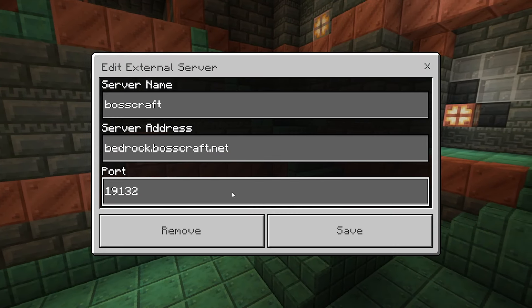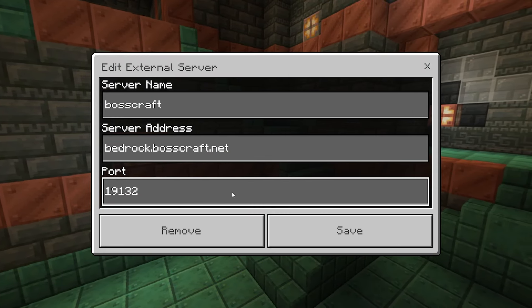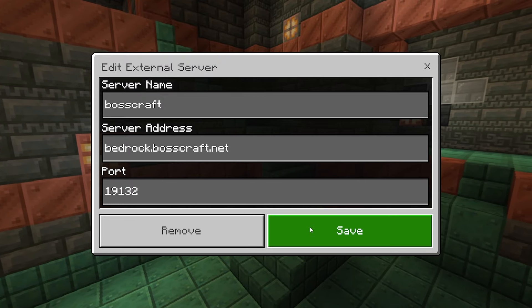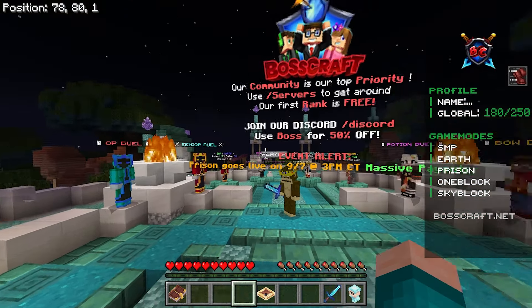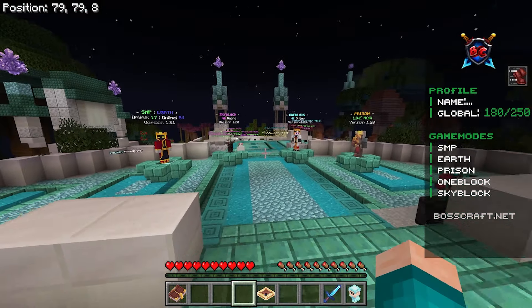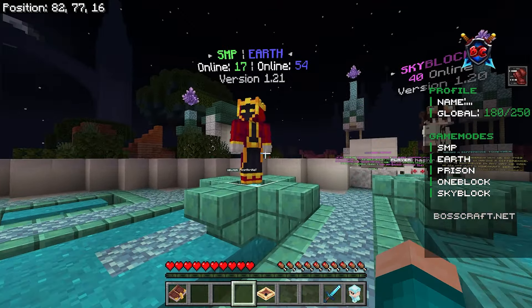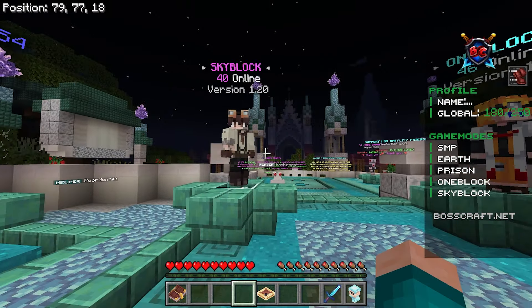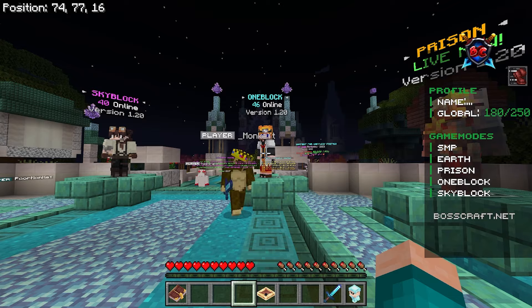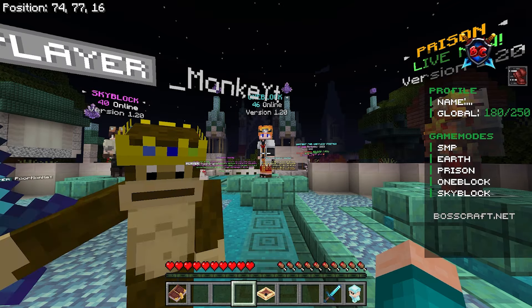Next up, we have BossCraft. The IP is bedrock.bosscraft.net and the port is default 19132. When you load into the server, you'll be greeted by this awesome looking lobby. Step forward and you will see all the different game modes available: SMP Earth, Skyblock, OneBlock, and Prison. There is a lot of different game modes to pick from.